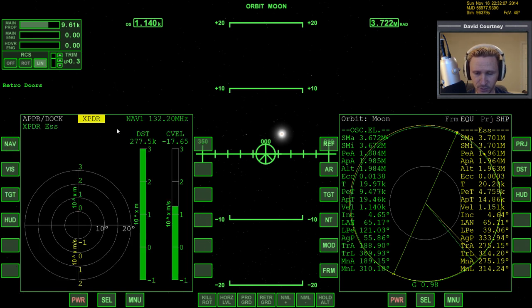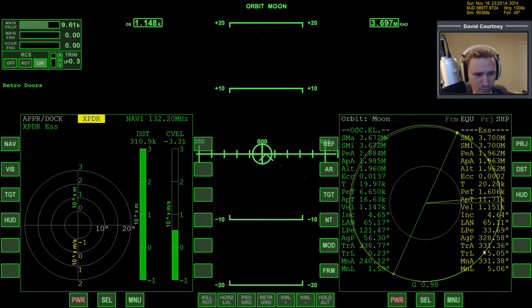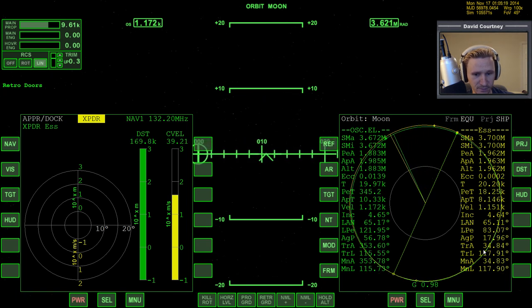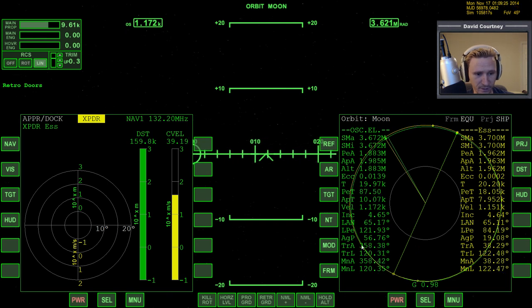Let's go over to periapsis. We're going to bring down the high side of our orbit by about 19 to 21 kilometers. At periapsis, since I happen to be pretty much facing prograde, I'm going to rotate prograde. But instead of applying thrust forward — which would raise the other side of my orbit — I'm going to thrust backwards, or retro. That will have the net effect of lowering the orbit on the other side.